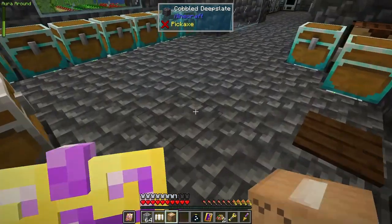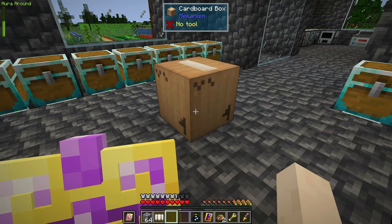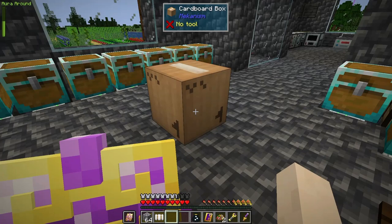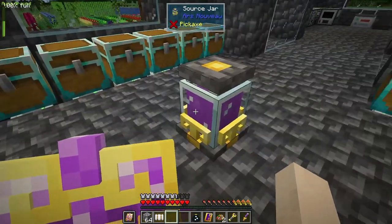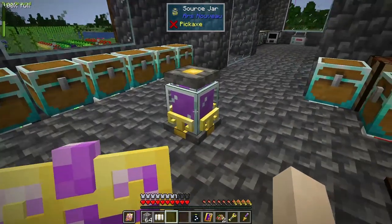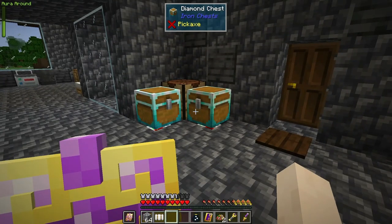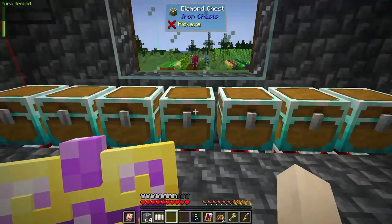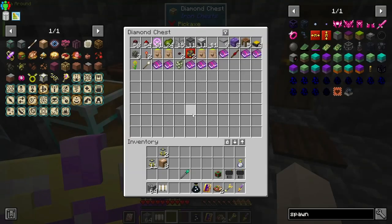So that's my story. I now have another ender chest and I got 31 more blaze rods. I also got some swabs and turned them into chicken feed.